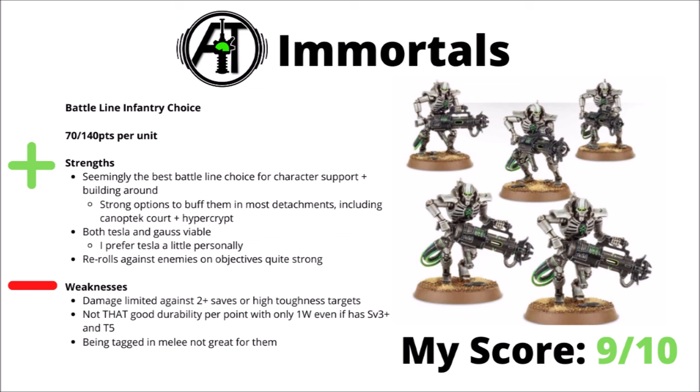For weaknesses, their damage output isn't really very general purpose — it's going to be fairly limited against things that are Toughness 6 or higher, or 2-plus save or higher. While their durability per point isn't bad, it's not really standout either — just one wound, even if it is at Toughness 5 and a 3-plus save. If you are investing with them, being tagged in melee can be annoying, as you could be locking up a whole ton of shots. Still though, if you want a ranged damage dealer that can take some very good character buffs, they still seem great. I've chosen to give them a big 9 out of 10.